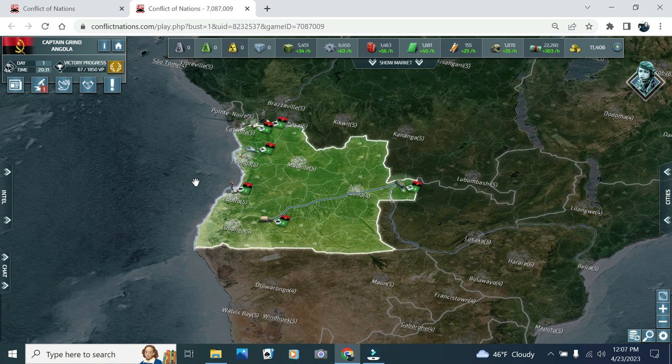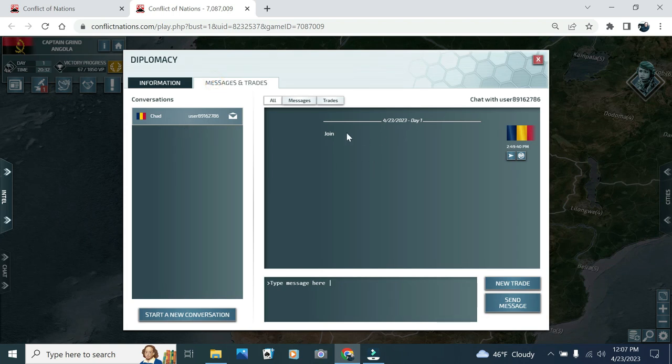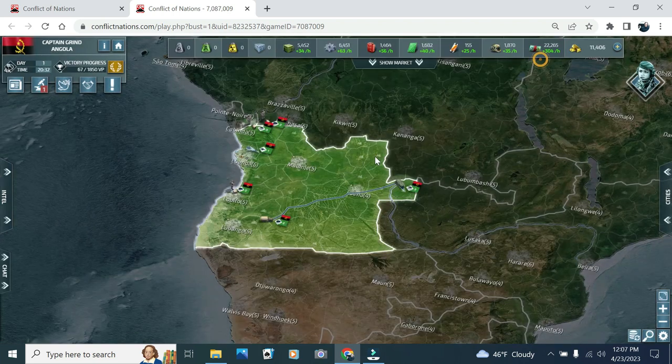Back to coalitions. You can see here I am the country of Angolia. I have some troop movement — it's very early in the game, day one, 20th hour. I did receive a message from my neighbor Chad saying 'join,' asking me to join his coalition. But before I do, there are a few things I want to look at.